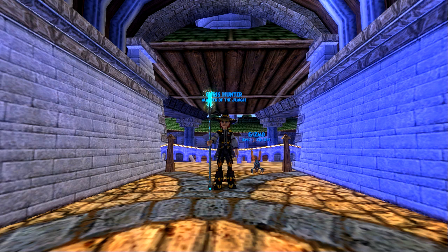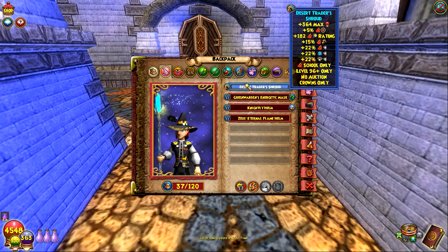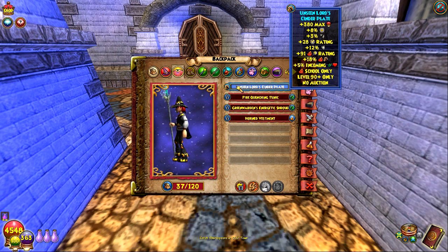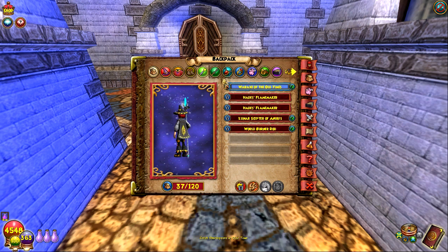What is going on guys, it is Chris Hunter here today. I'm on my Fire wizard and I'm gonna be bringing you guys some PvP today. Before we get into it, I'm gonna show you guys my gear. For the hat we're going with the Desert Trader's Shroud, the crafted house, and the Sardonyx Robe, Unseen Lord, Cinderplate, crafted block, blue boots. We're gonna use the War Axe on my Fire.